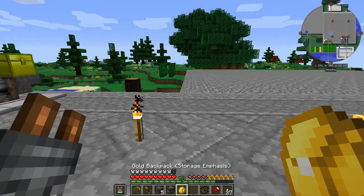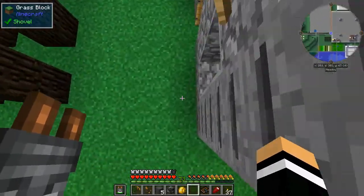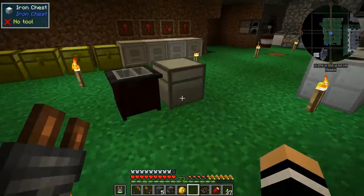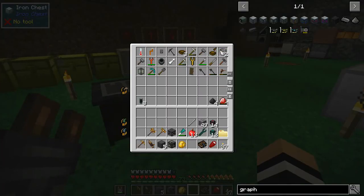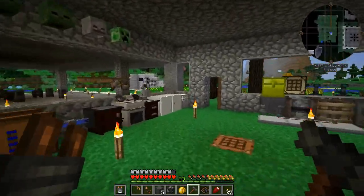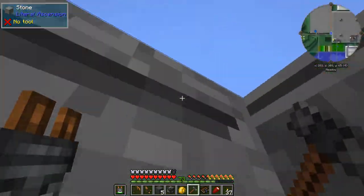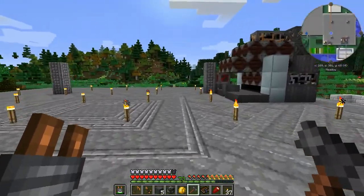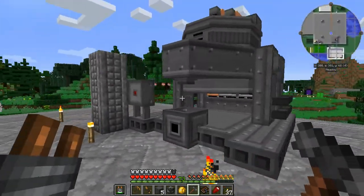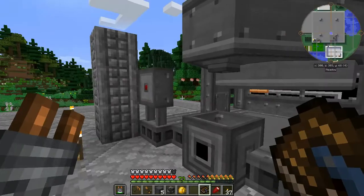Now we just need to grab our hammer — do I have it on me? No. It should be in my tool chest with everything else — that's a tinker's hammer, there we go, engineer's hammer. You should be able to just smack this — the cauldron, yes. We built it correctly so it now looks how it should.